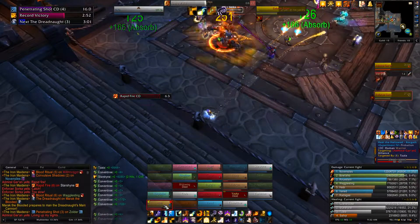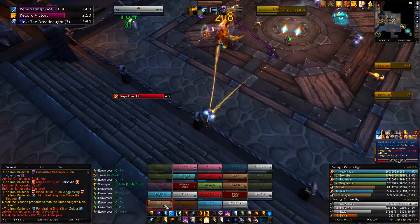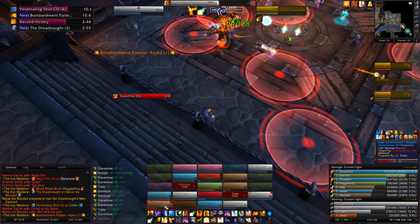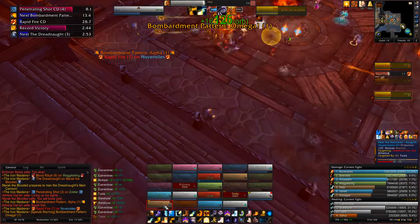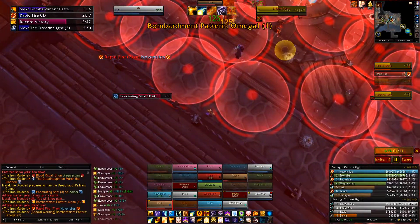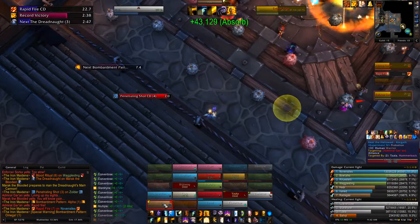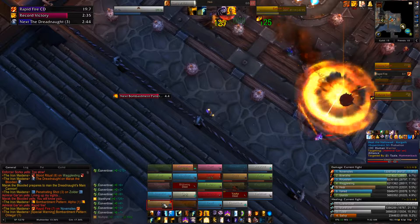So the tip has to do with the bombardment transition. One boss jumps over to the boat, a bunch of red circles land on the ground, and you're supposed to dodge them — dip into where one bomb was, dip out to where the new bomb is, let the old bomb pop. It's just a lot of movement.